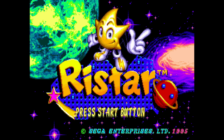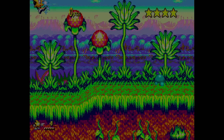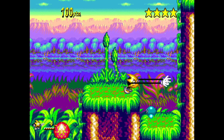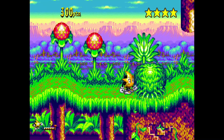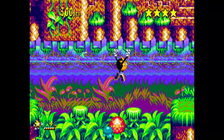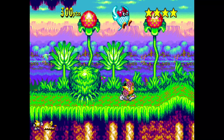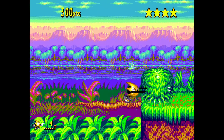Ristar could have been the Sega Genesis mascot had it come out before Sonic the Hedgehog, but it was a late release — around 1995, right when the PlayStation came out. This game is so good and so colorful. If you love that Sonic style, this was that — only it wasn't Sonic. You don't run fast; you stroll, but you have stretchy arms to grab and headbutt enemies. Super fun game. Giving it an A.